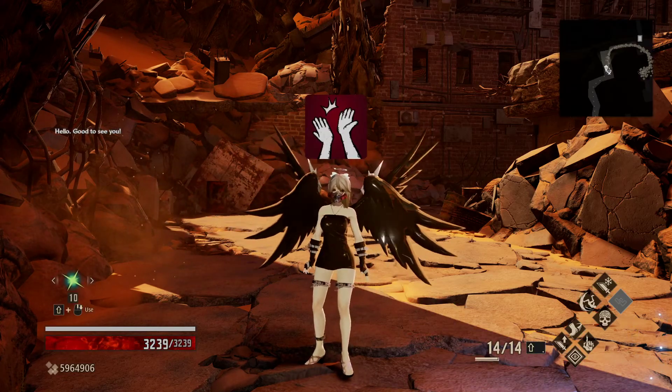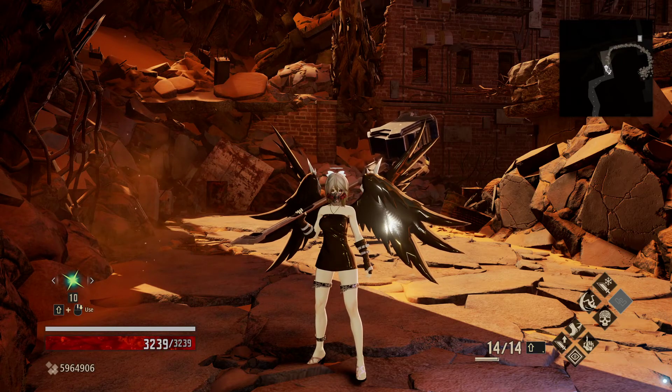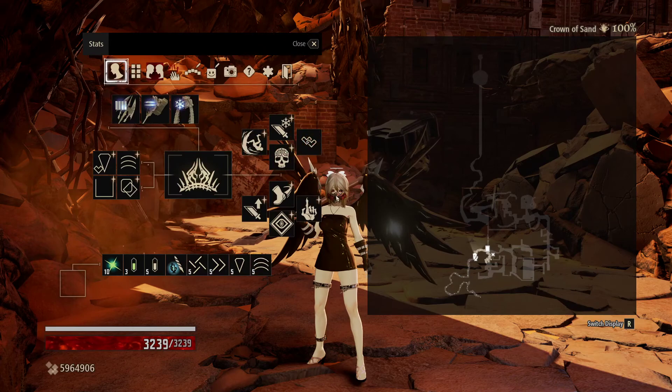Hello, good to see you all! Welcome back to Code Vein in the Road to 100. Today we are in the Crown of Sand going up against some pretty rough enemies, with the roughest of the rough being the Successor of the Throat, Eva.